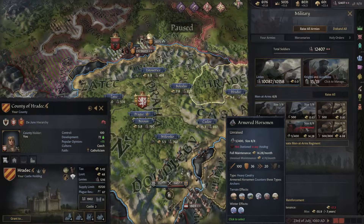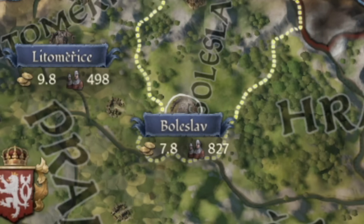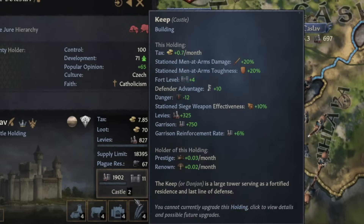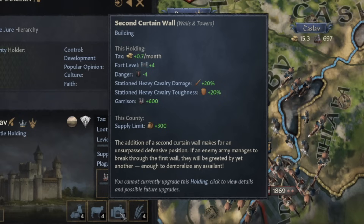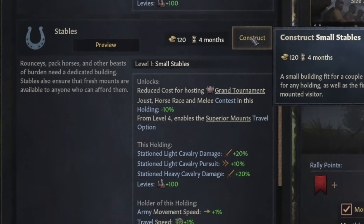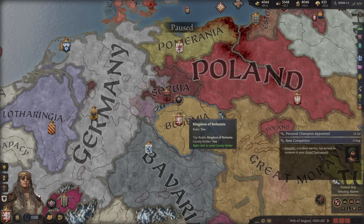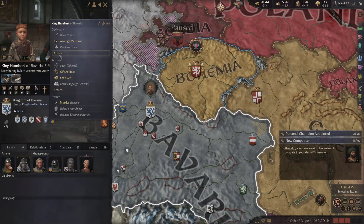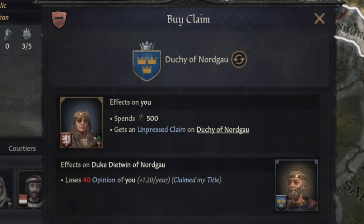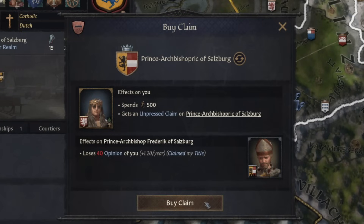I need somewhere to park my horses, and I think Boleslav will be perfect for that. It's going to eat into my earnings by replacing the farmsteads, but it's worth it as we already have curtain walls. Build the stables. Now, while we wait for this to happen, I can sign some wonderful paperwork — basically buying up a bunch of claims on Bavaria, Nordgaard, and the Archbishopric of Salzburg.